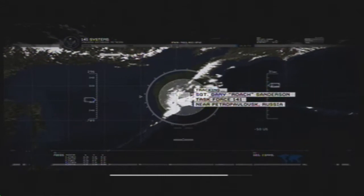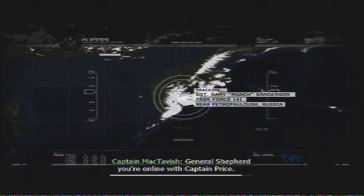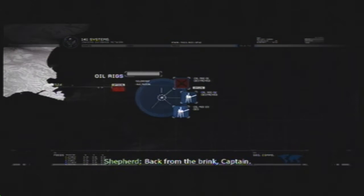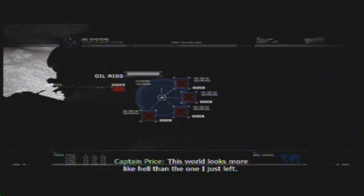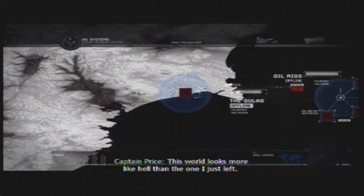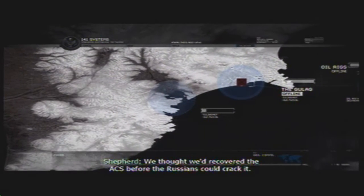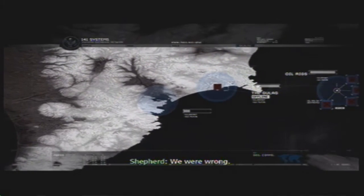Uplink nearly complete. General Shepard, you're online with Captain Price. Back from the brink, Captain. Out of the frying pan is more like it. This world looks more like hell than the one I just left. We thought we'd recovered the ACS before the Russians could crack it. We were wrong.